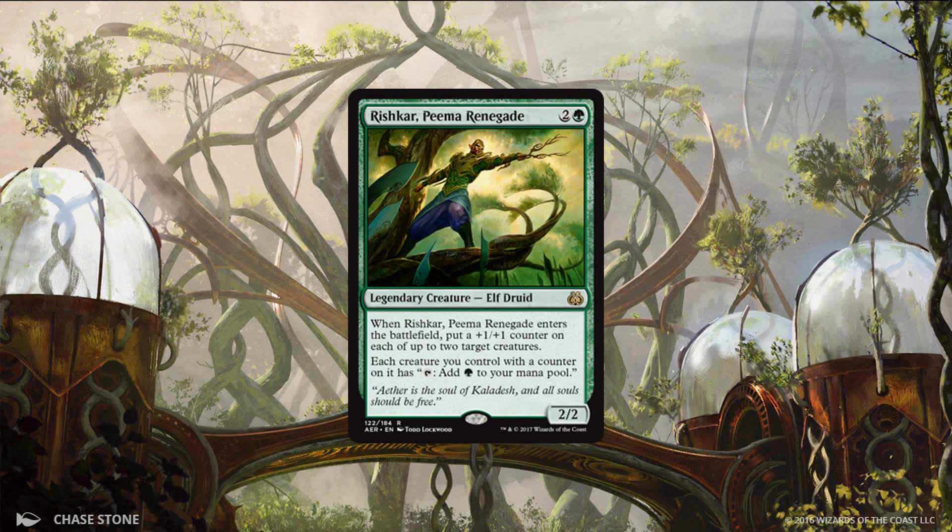The other green card I think is pickable over all commons and uncommons in the set is Rishkar, Peema Renegade. This guy is nuts. For three mana, you get a 2/2 who can put two +1/+1 counters wherever you want — that includes on himself, so you can make him a three mana 4/4, not too bad. He also gives any creatures you have with +1/+1 counters — whether they came from him or not — the ability to tap for green mana. This not only makes your creatures bigger, but lets you more quickly power out your five and six drops. There are lots of +1/+1 counter synergies in Aether Revolt, especially in black and green, so it won't be impossible for this to be generating a ton of mana.